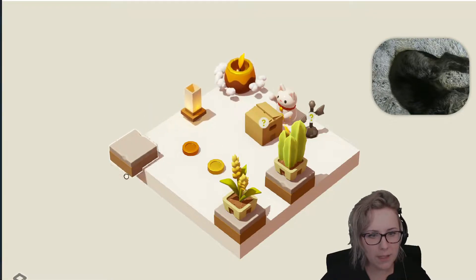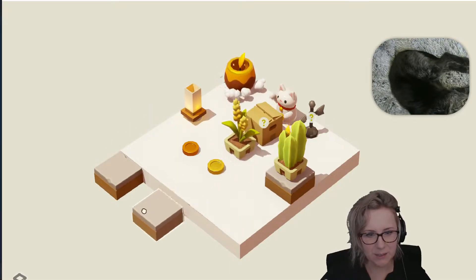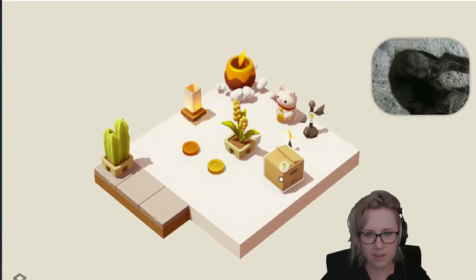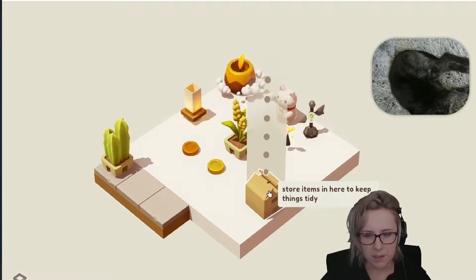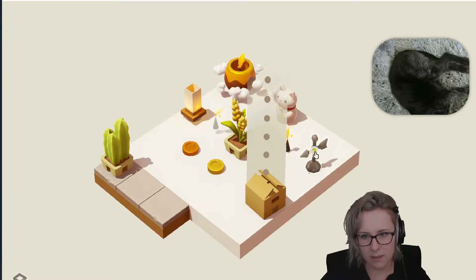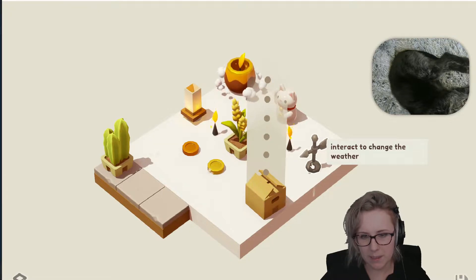A box — I bet we can use this to expand our tile. Store things in here to keep things tidy. And I can interact with this to change the weather.